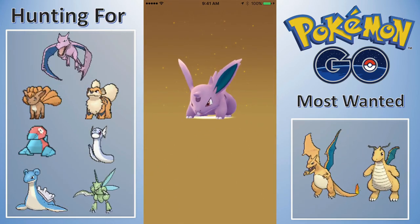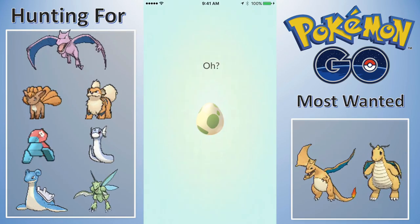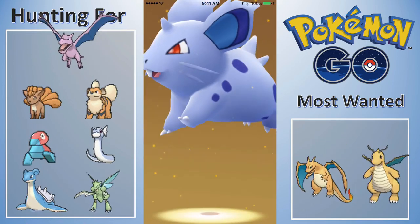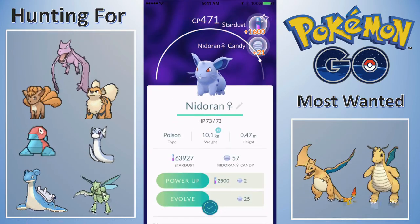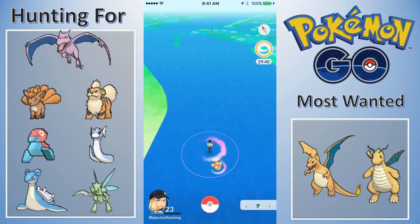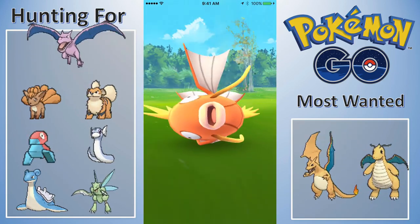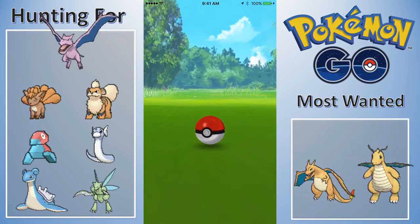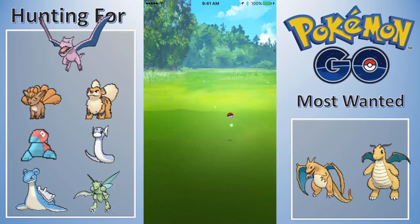Even though it was fun to go out on the boat, the Nidoran male here — I could actually get a Nidoqueen, but I'm going to try to get an optimal one, at least 1,500 plus. Here's a Nidoran female popping off. I'm always happy to get Nidoran males and females. That's only 57 Nidoran female candies — it's only been a couple days since I recorded this.